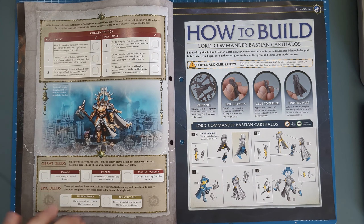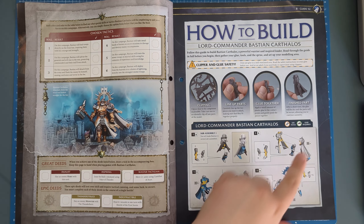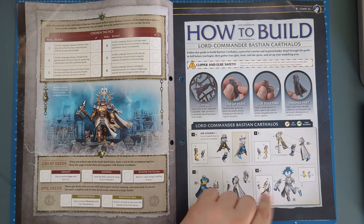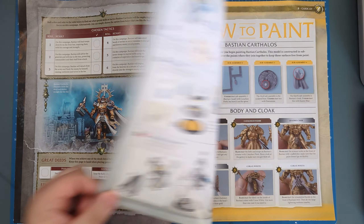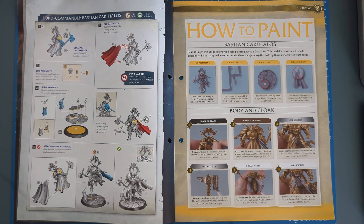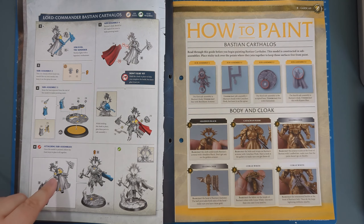Then we move on to the build guide. He's got a few small fiddly bits, so they are a bit of a pain — dry fit everything, because when I built my first one the back and front didn't sit quite flush together and it took a little bit of manipulating to get right. If you're going for the double-handed option you'll want to do that step slightly differently. The magazine recommends, and I recommend as well, doing everything in sub-assemblies. Once you've painted them, attach them all together — do the cloak separate, paint it, then put it on his back.